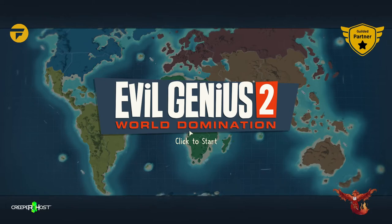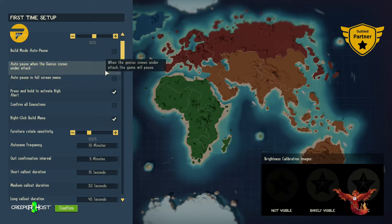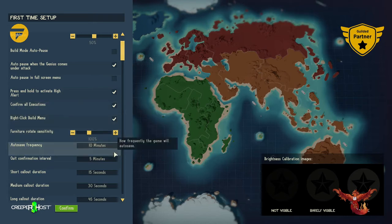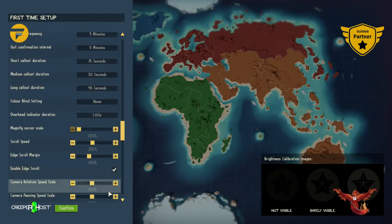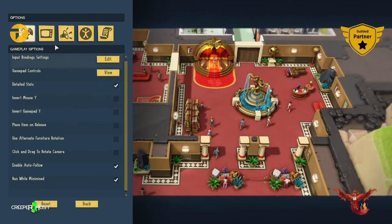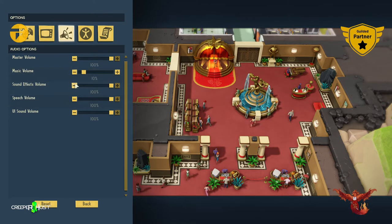Welcome back nerders, we're back again with another new game we're gonna check out called Evil Genius 2: World Domination. Alright let's find out what we need here — brightness is good, auto pause, full screen mode. Alright yeah let's auto pause when the genius comes to attack. Let's do five minutes because I tend to forget. Magnify scroll speed, alright confirm new game — oh wait let's go to options first and turn the sound down a little bit.